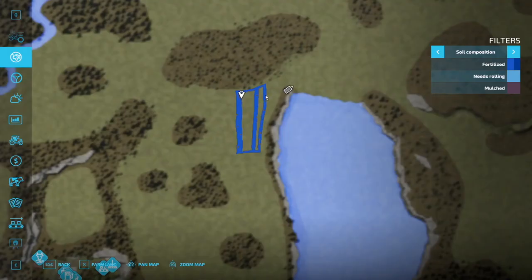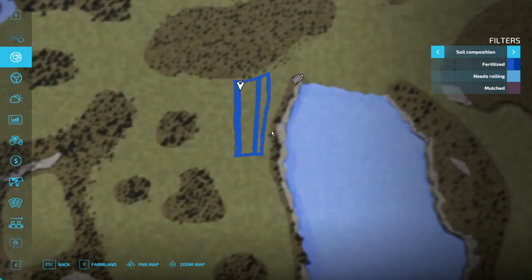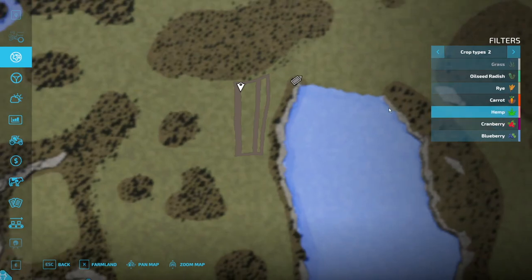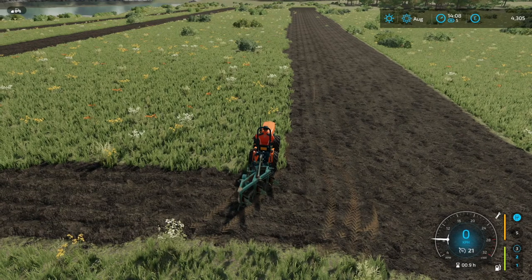We are making some progress — it looks very nice. The little sections we've missed are not a problem. Looking at the crops available on this map: we have hemp, cranberries, blueberries, carrots, and rye as well. That is fantastic — lots of options! Why not make hemp our first crop if we can drill it in? Let's do that.